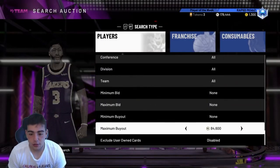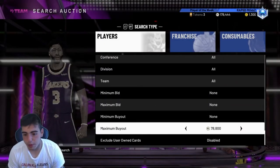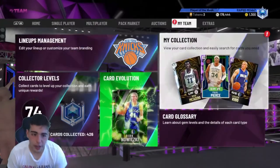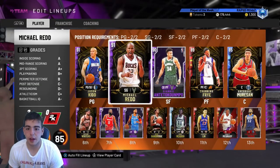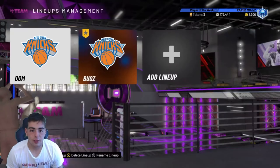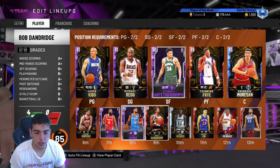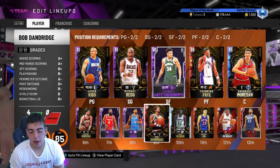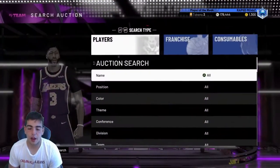We actually have Giannis — we have a couple of players. We also want to look at Paul Pierce and Carmelo. Curry went up a little bit as well. So right now it's looking like a must-sell moment. It's looking like you must sell your players. I have a ton of Amethysts, I have a ton of MT. What I want to do is probably sell my players to make a ton of MT and sit on the silver snipe filter that I have found.